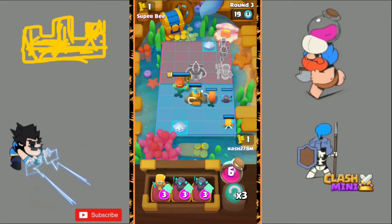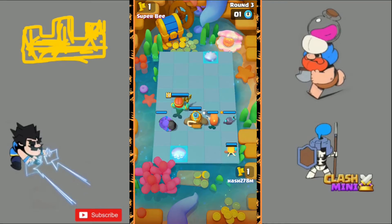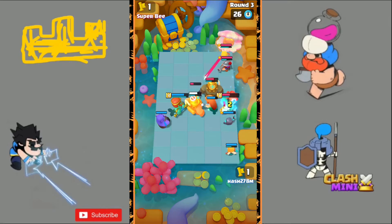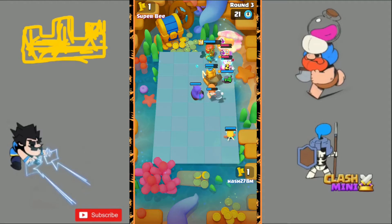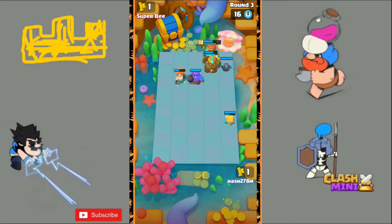In round number three I upgrade my Mini P.E.K.K.A. to Dissipate and reroll to find the Bowler — yes, I get it. I keep my Mini P.E.K.K.A. on the right hand side because the shell is on the left, so he'll stay right and hopefully catch his Wavemaster. Yes — my Mini P.E.K.K.A. catches his Wavemaster. This should be a fast and easy win, because when the Mini P.E.K.K.A. catches the Wavemaster with Dissipate it will destroy it completely.